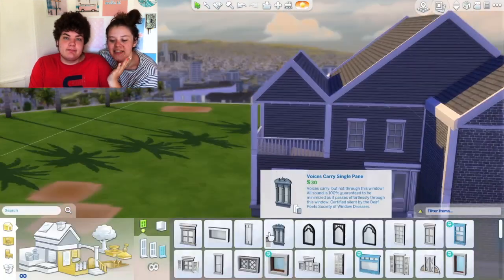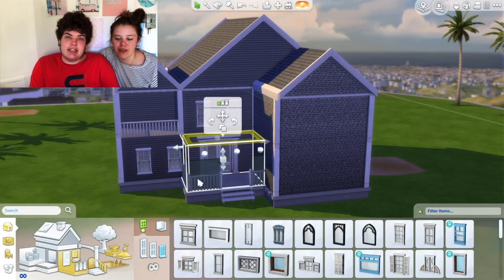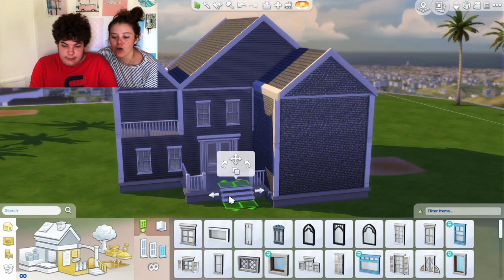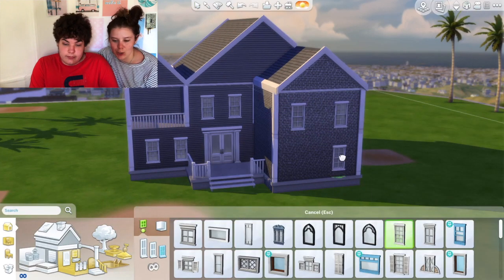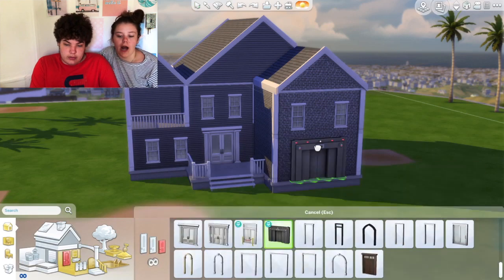She cheated. I cheated — I went with a gray theme. The bricks are gray, the house is gray, the siding is gray. It's a gray and white house. But it's a gray house.